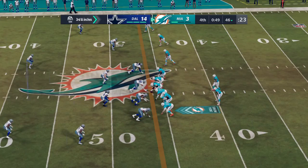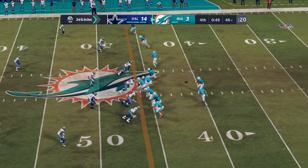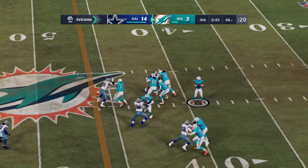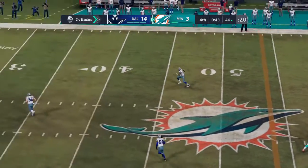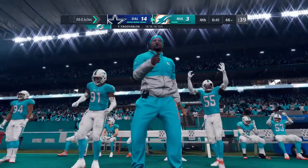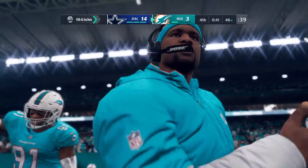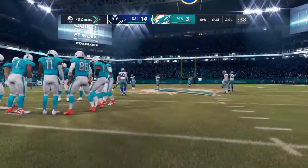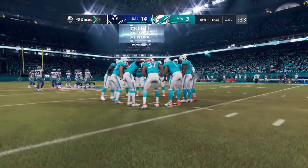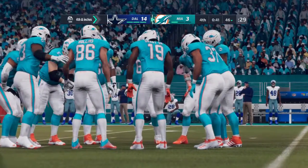The last catch nearly got him a first, but it did not, and they'll try to convert on third and inches. Now a play fake — here's Tagovailoa. Now a desperation throw deep downfield, and that will be incomplete. They weren't scared to let it fly, but it falls to the ground and brings up fourth down. He had a chance to scan the field twice — the protection was that good. Unfortunately, the coverage downfield was equally good.